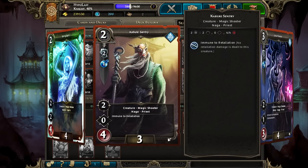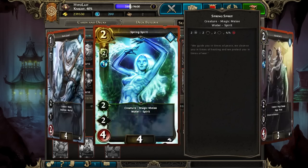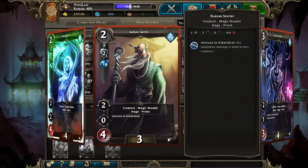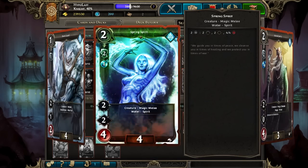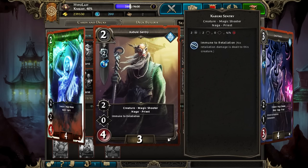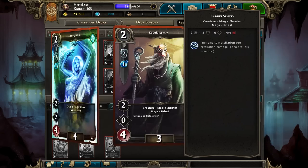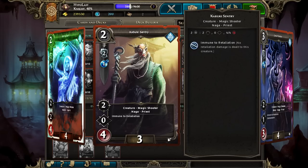Spring Spirit and Kabuki Sentry make up your two really early plays that you want to be making. These two grab board control really well, making it kind of awkward for your opponent to play on the rows that they exist on. Both of them are going to be hitting for 2, meaning they're able to take out most early drops — most 1 and 2 drops your opponents are going to be playing if they get the first attack in.